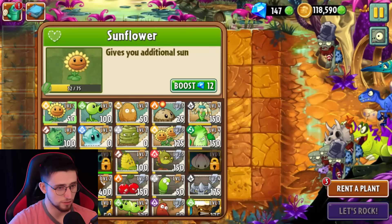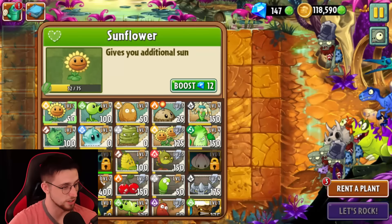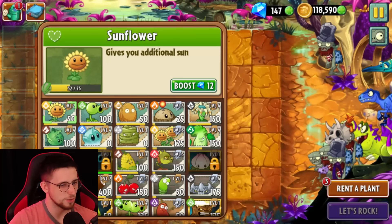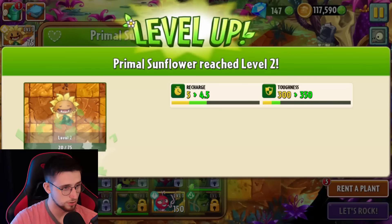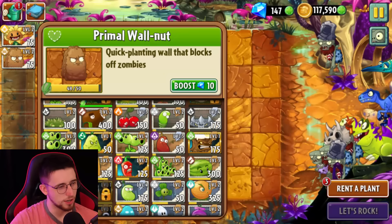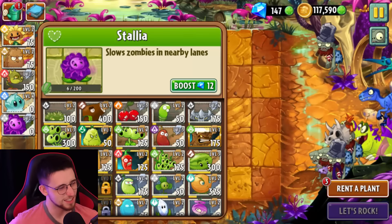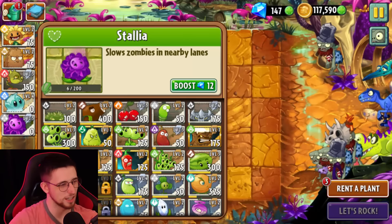I don't believe we've been formally introduced. You are? Don't you dare say Ron Weasley. So who the hell is this, and what's that even supposed to be — is that supposed to be a T-Rex? Why does he look like he wants to play with a tennis ball? We can upgrade Primal Sunflower. Good — take that recharge time down. Let me try going pure Snapdragon for this one. I'll bring Iceberg Lettuce.